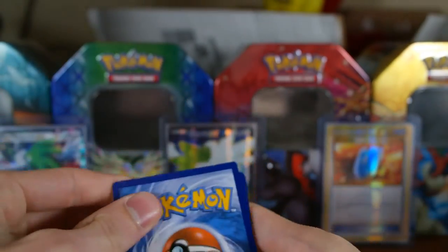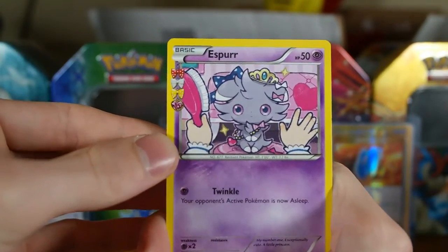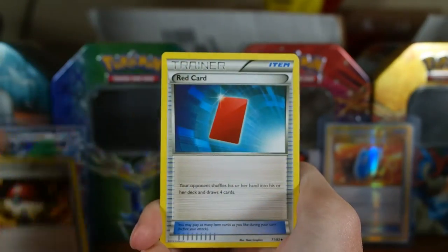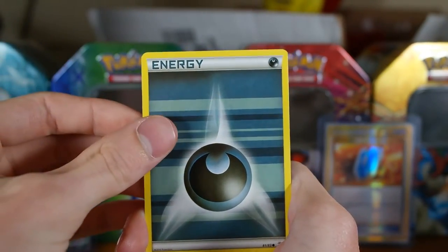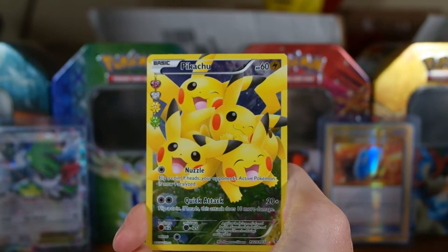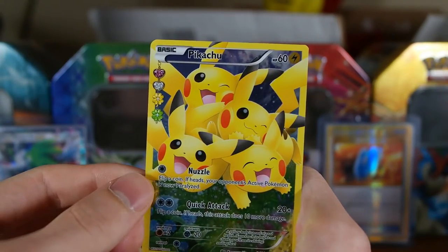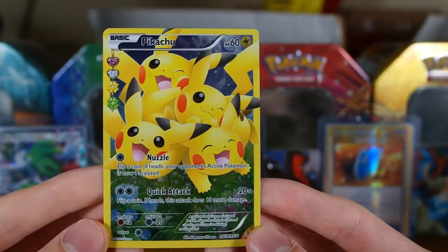The Charizard pack — I'm hoping to pull at least one good pull. I need some Flareons, I want to run a Volcanion deck. And there's Escape Rope, Poké Ball, Red Card, Tangela, Zubat, Geodude, Darkness Energy, a reverse Maintenance — oh my goodness, yes! I was missing like two cards from this set and this is one of them. Oh man, that full art Pikachu is beautiful! And we got a Dodrio. We got the full art Pikachu!